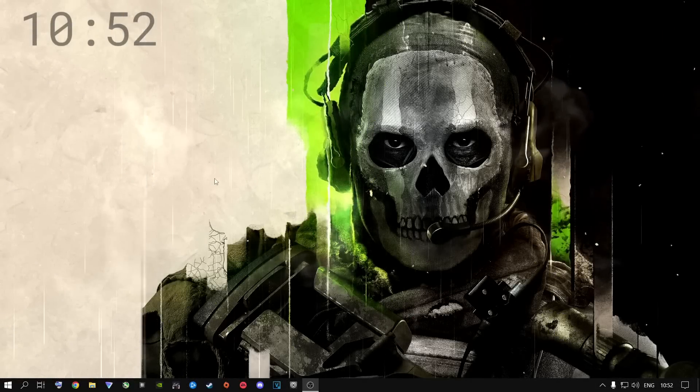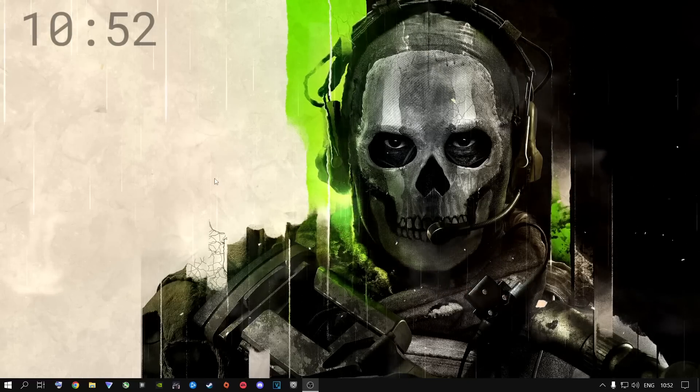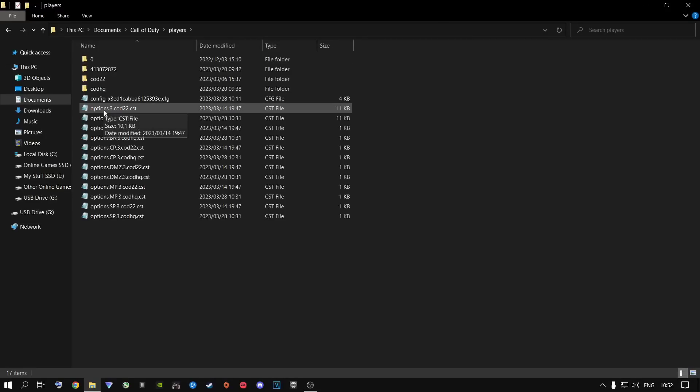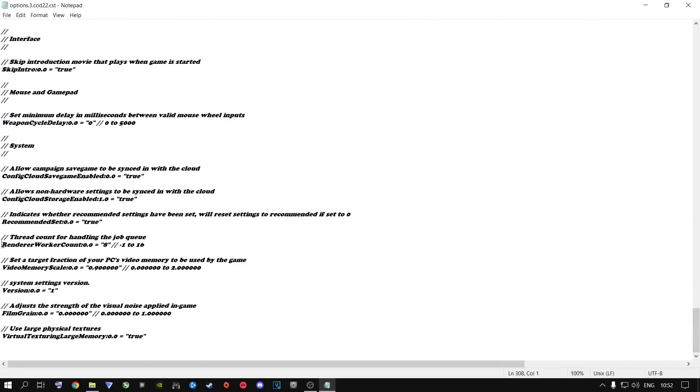Something that plays a very big role in boosting your FPS by around 30 to 40 frames is editing the config file. Open File Explorer, go to your Documents folder, go to Call of Duty, then Players, then open the file called Options3.Cod22 with Notepad or any text editor. Scroll all the way down to where you see Renderer Worker Count. At this point you are going to put your total cores in here. I have an 8-core, 8-thread CPU — a 9700K with a water cooling block. It doesn't matter what cooling you have.